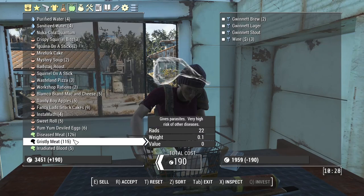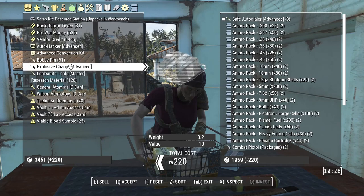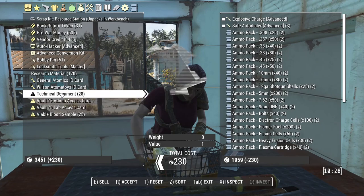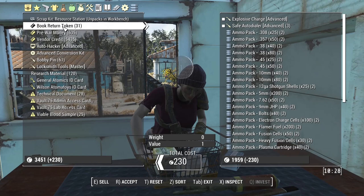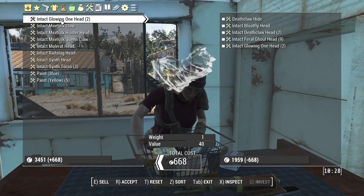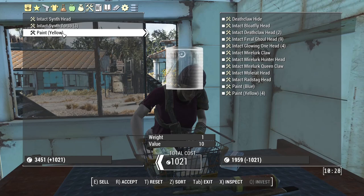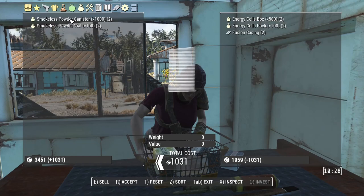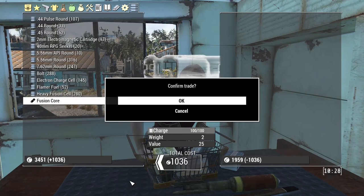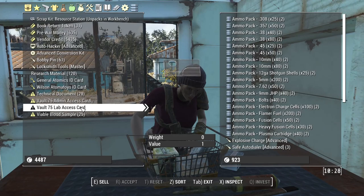Anything else to sell? Explosive charges - 25 of those, we should be able to get something from that. Synth heads, paint - get rid of those. Barney's password - no, keep that. Get rid of the others. So we've spent about 500 caps all told.